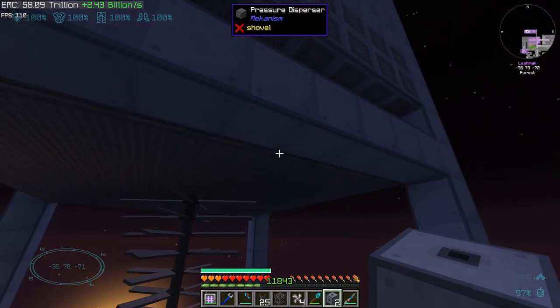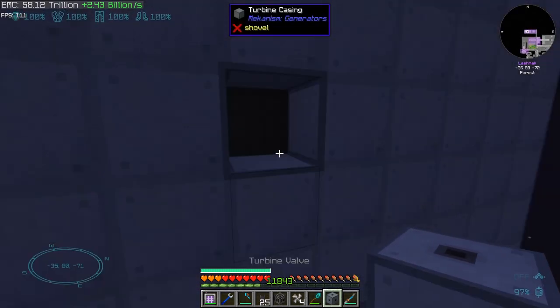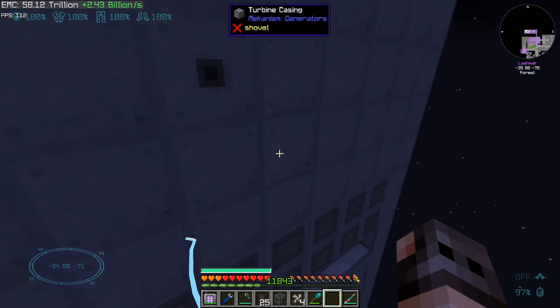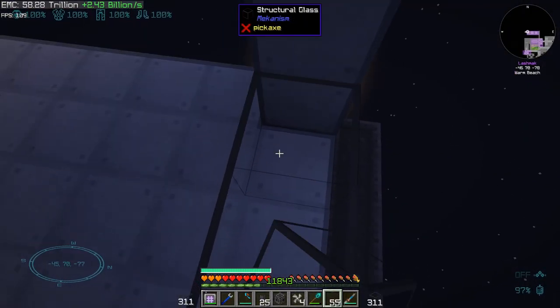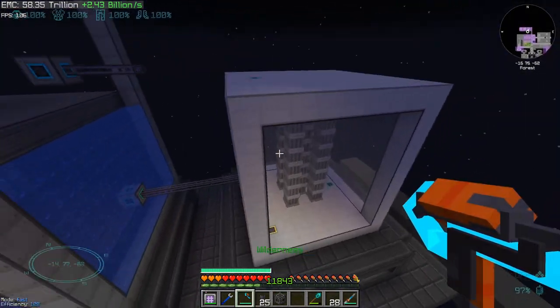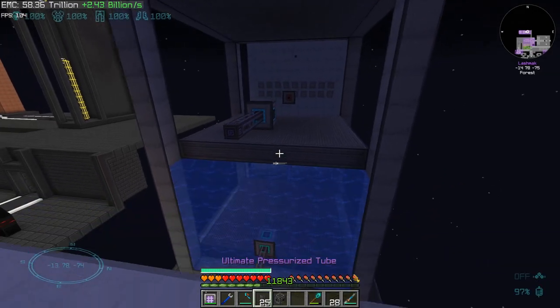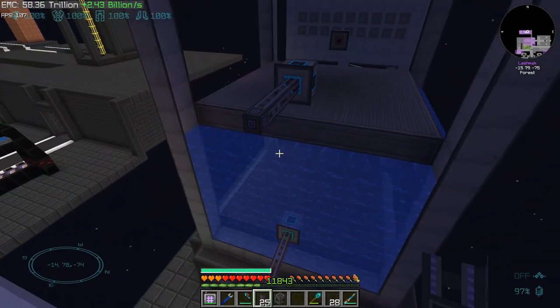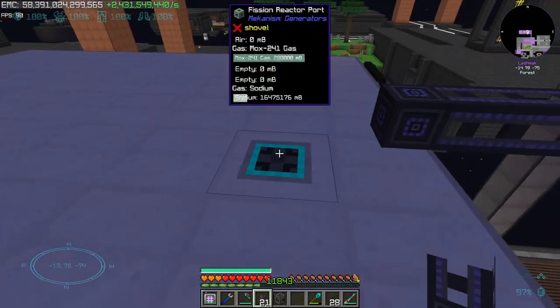I'm not really sure if steam has to go in the bottom side — it has to spin the turbine. Water should come out from the top side. For the rest we're just going to use structured glass. The structure formed. Whenever the sodium is cooled down we need to pump it back into the reactor, so I added one more boiler valve with a pressurized tube going into the reactor.